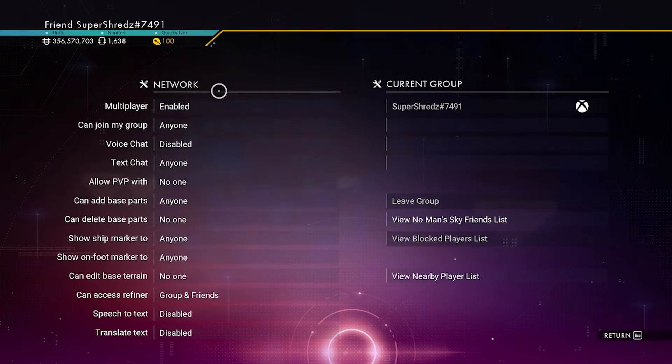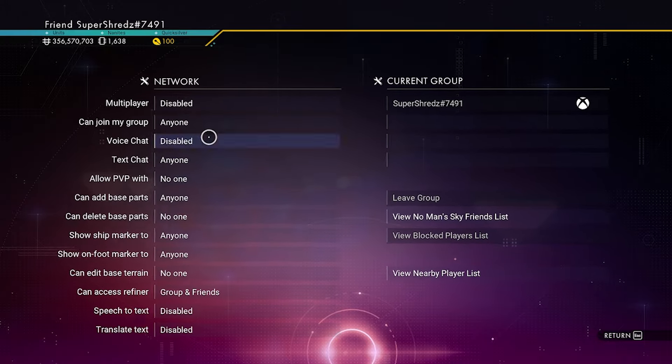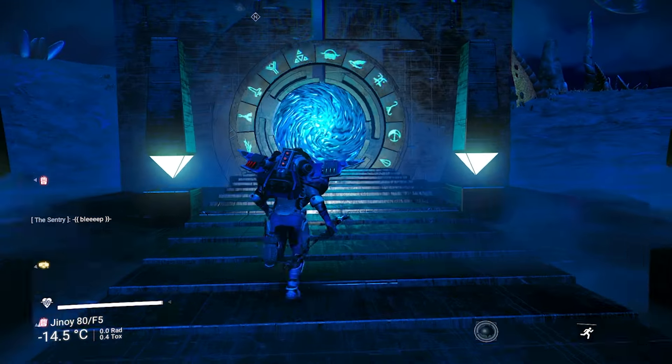Once the portal is activated, you want to deactivate multiplayer. This is very, very important — you have to disable multiplayer. Once that is done, you can simply just enter the portal.